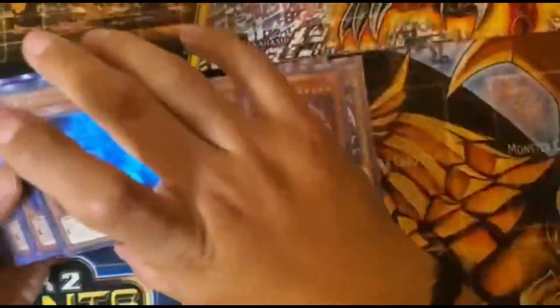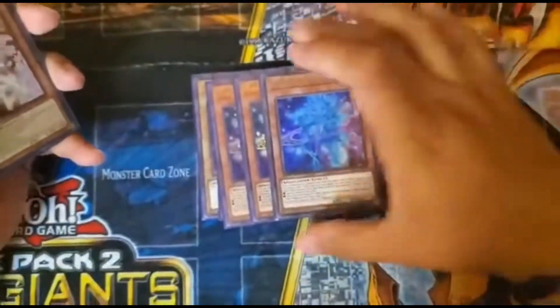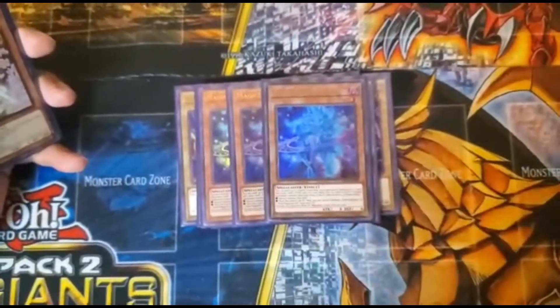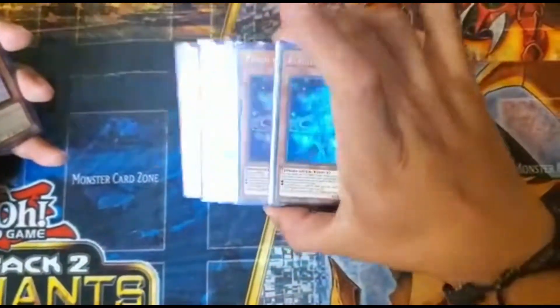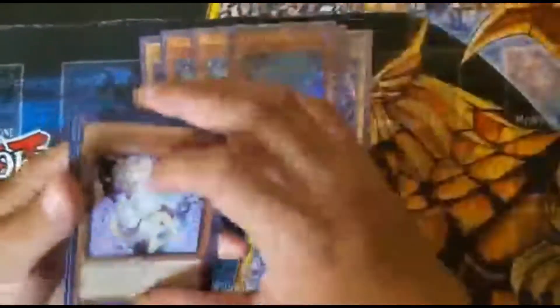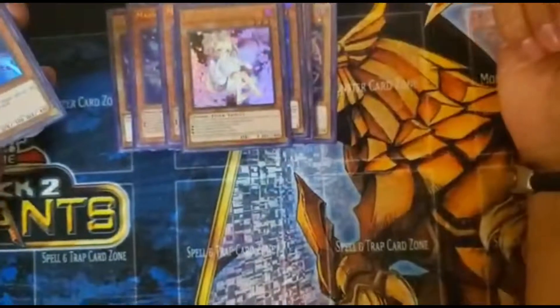We have three Magician Souls — pretty self-explanatory. It can special summon a Dark Magician or Dark Magician Girl, and it's excellent for Foolish Burial as well if you want to send something to the graveyard right away, because drawing power.